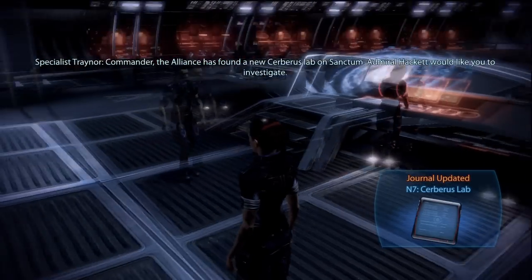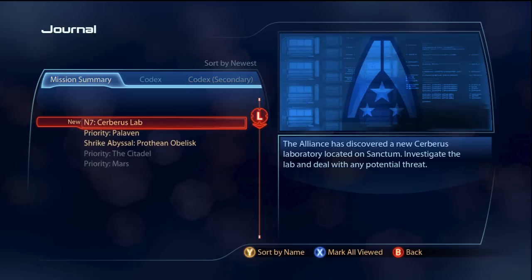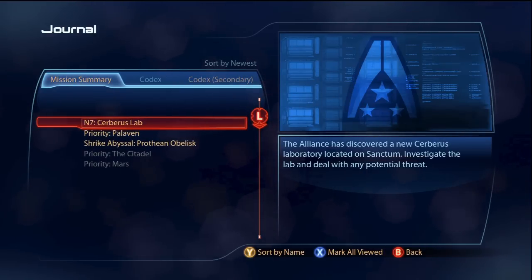After finishing the mission Priority Citadel and boarding the Normandy for the first time, when you first approach Specialist Trainer, she informs you that Admiral Hackett wants you to investigate a Cerberus lab on Sanctum.